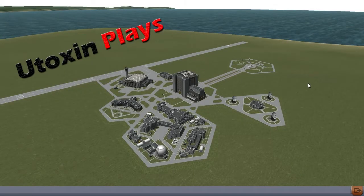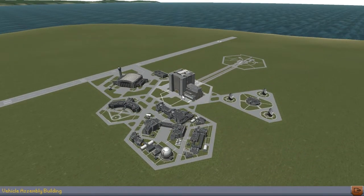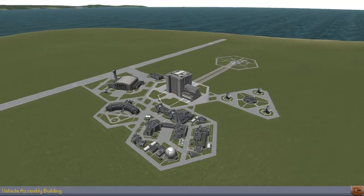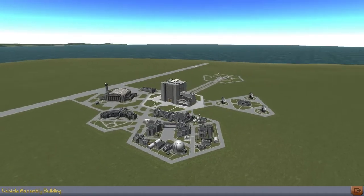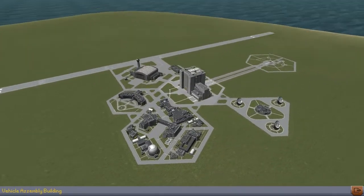Good morning, everyone. My name is Eutoxin, and this is Eutoxin Plays Kerbal Space Program. And this is Tara, the ugliest sidekick, ready to roll. She is not ugly. She lies. Anyway, I'm probably going to be coughing a fair bit during this episode, because talking aggravates my throat. But I am pretty much over the nasty, horrible, evil zombie virus that tried to kill me over Christmas.